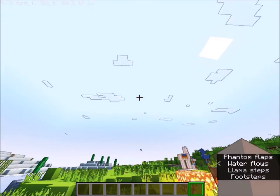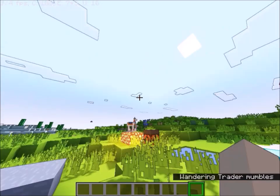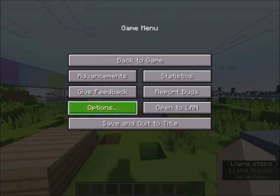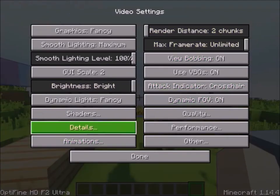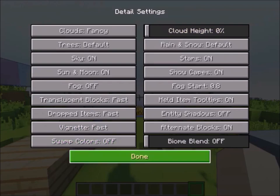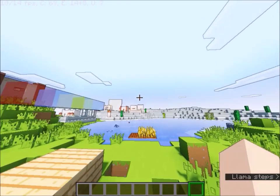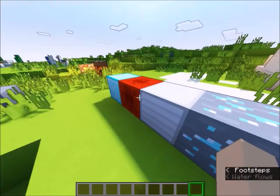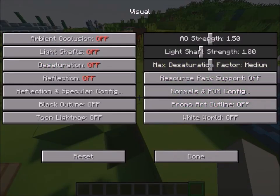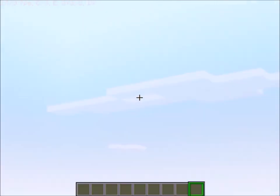What the hell happened? The clouds appeared! That means I need to increase the render distance to see the clouds. Finally I fixed that. I reduced the render quality back to 0.7. Now this looks better.